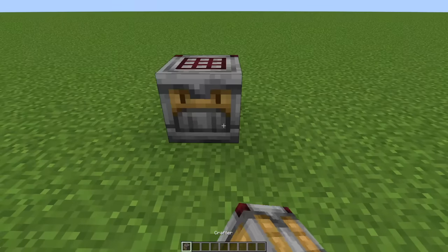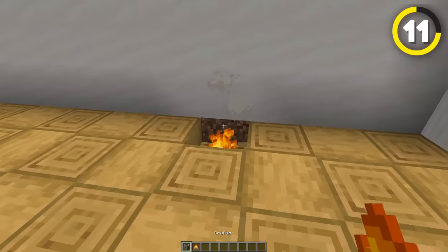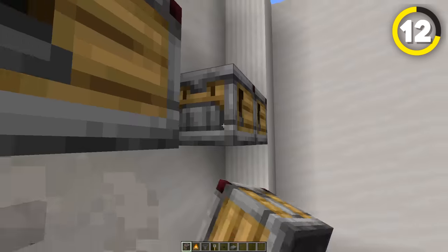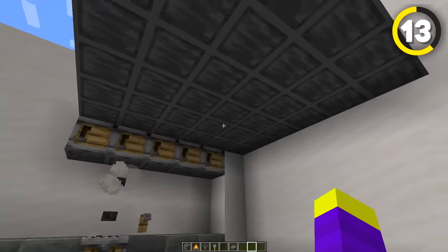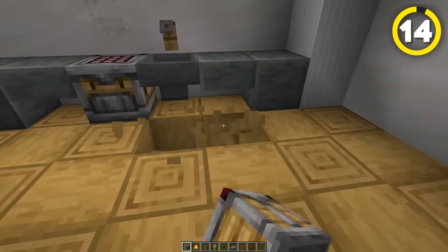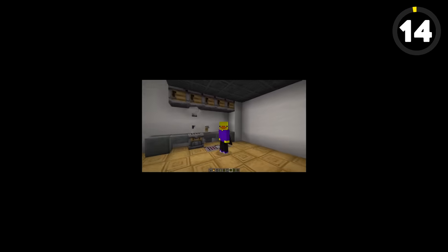Another new block coming in 1.21 is the crafter, which surprisingly has a lot of different building uses. You can make a stove by placing the crafter on top of some campfires and then adding a few more kitchen details. You can also use a crafter as cabinets if you place it facing this way instead. The bottom of the crafter can also be used as a roof, and if you place it on the ground, it kind of looks like some kind of mat that is meant to keep the floor clean.